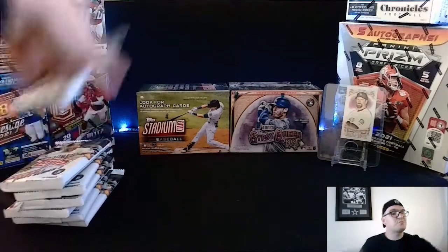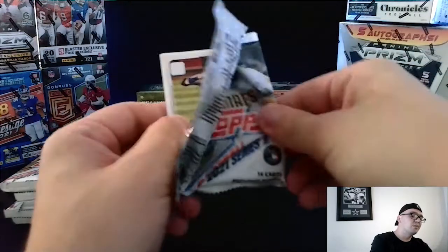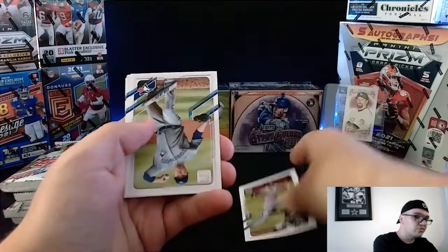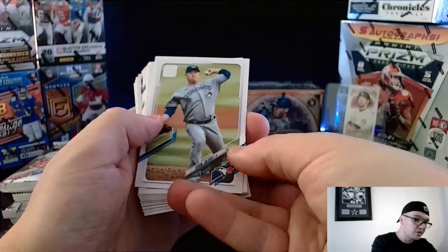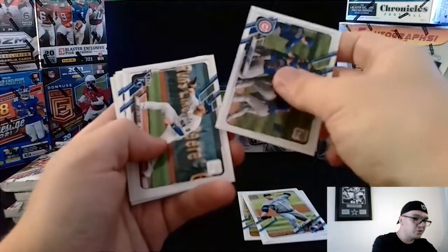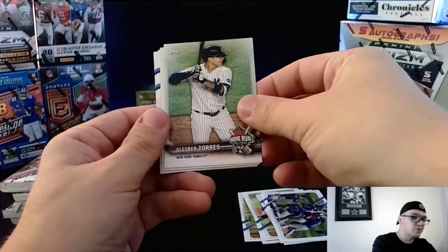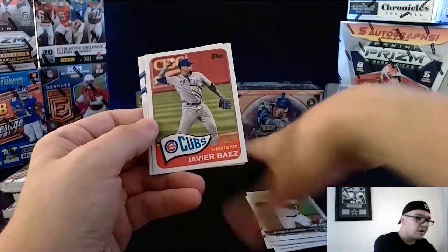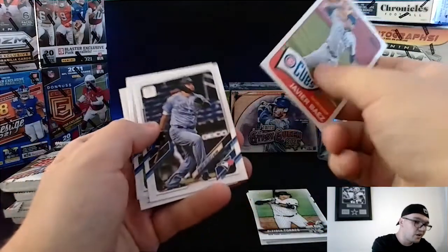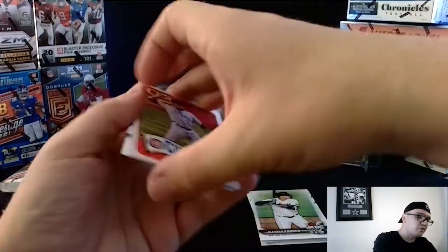Topps Series 2 is usually one of the more popular sets when it comes to rookies because of its classic look — it's a historically known product. We got ourselves a Travis Story to start off. We got a Hyun-Jin Ryu, Jason Heyward, a lot more of our big-name guys. We got a Gleyber Torres in the home run challenge card, a Javier Baez throwback — that's a cool-looking card. Everybody likes the throwbacks. We got Rowdy Tellez, Presley, Dyson, and David Price.